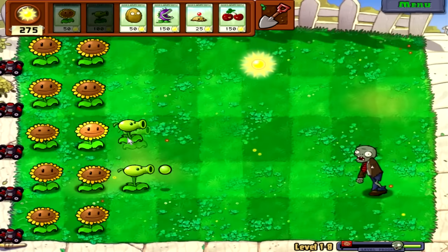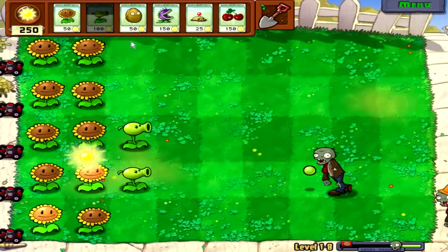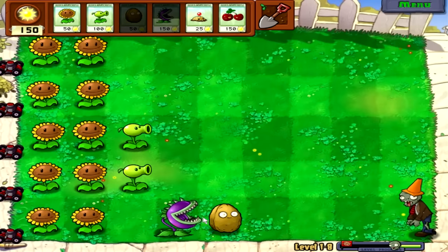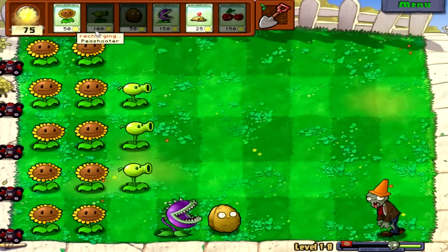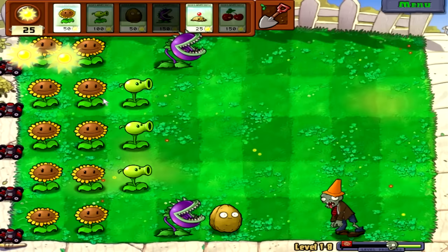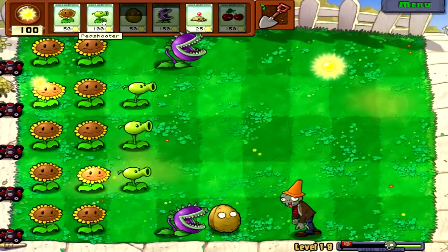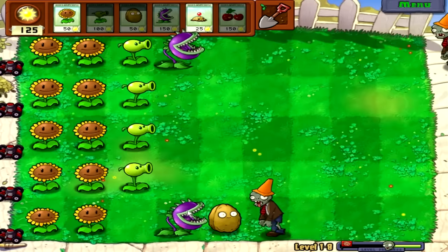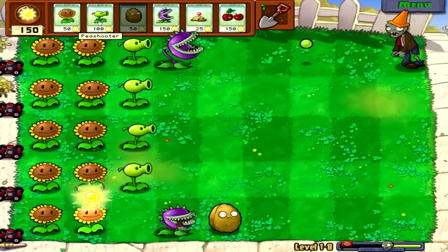Chompers and walnuts should be good enough. These guys do recharge pretty slow so let's go ahead and get them out there. So do the walnuts — you're just gonna want to do it like this. I'll let him get there and you can see how the chompers work. The chompers actually recharge very fast — good to know. As soon as he gets within one square of the walnut, boom — he'll eat the zombie whole. Doesn't matter if it's a cone head or bucket head, they will get eaten.